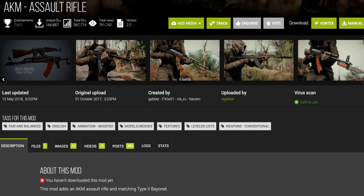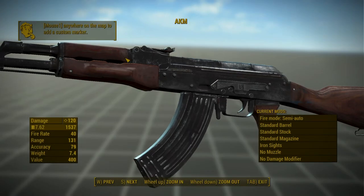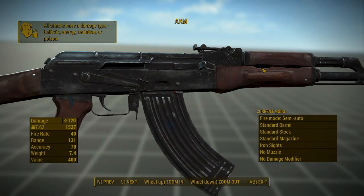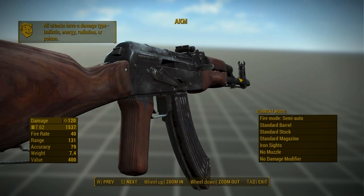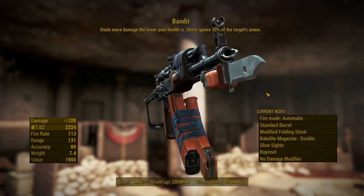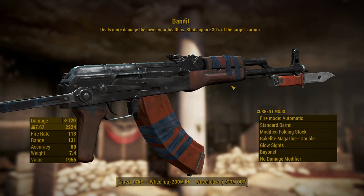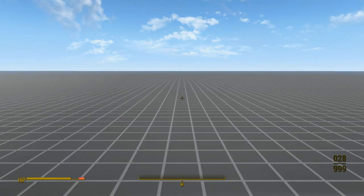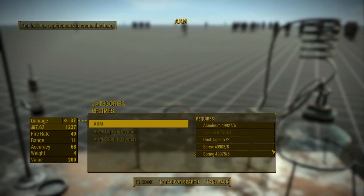Our second mod is AKM Assault Rifle. It's packaged as loose files, so be wary about that. It comes with a Nuka World ESP that changes the ammo type to 7.62. If you don't have Nuka World or want to use .308 ammo, delete that ESP. This weapon has one unique variant called Bandit, which can be found at Gunner's Plaza. It also has leveled list injection — you can find it on vendors, on raiders, gunners, and legendary enemies in general. If you can't find it out in the world, you can craft it at a chem lab out of a vanilla assault rifle and some junk.